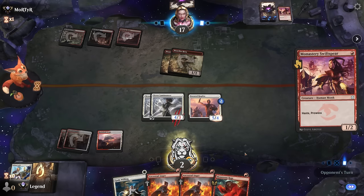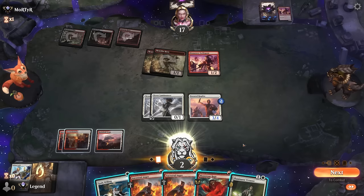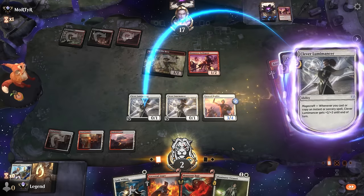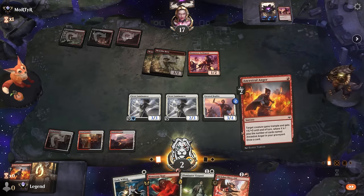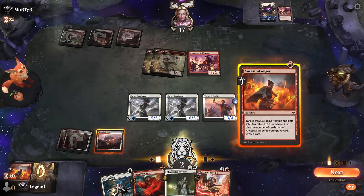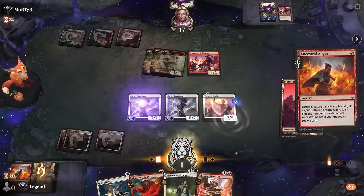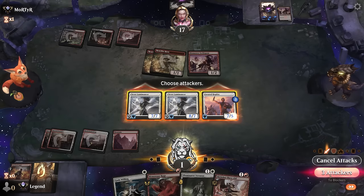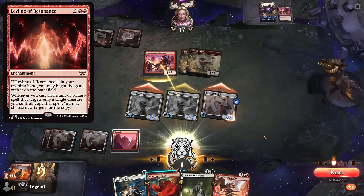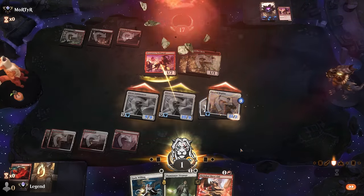We find another one. Right now I'd be taking four trample, so I'm not dead unless they have another pump or burn spell. Cast another Defiant Strike, find a Monstrous Rage — the challenger dies, we're at two. We're limited by Battlefield Forge in how many spells we can cast, but we give everyone trample. Find Slickshot, another Ancestral Anger — could still draw into an untapped land. Monstrous Rage — might have already been enough. One life against the other red aggro deck of the format without Leyline, so it was a fair fight. On to the next one.